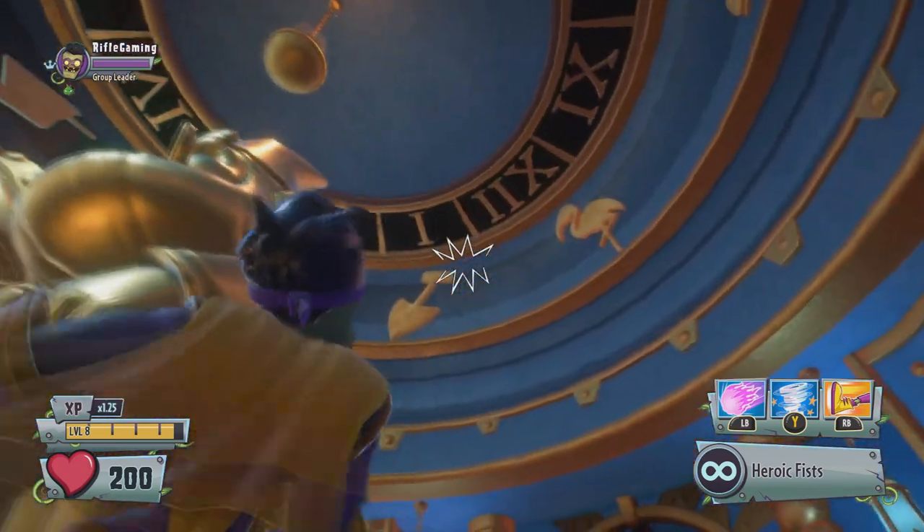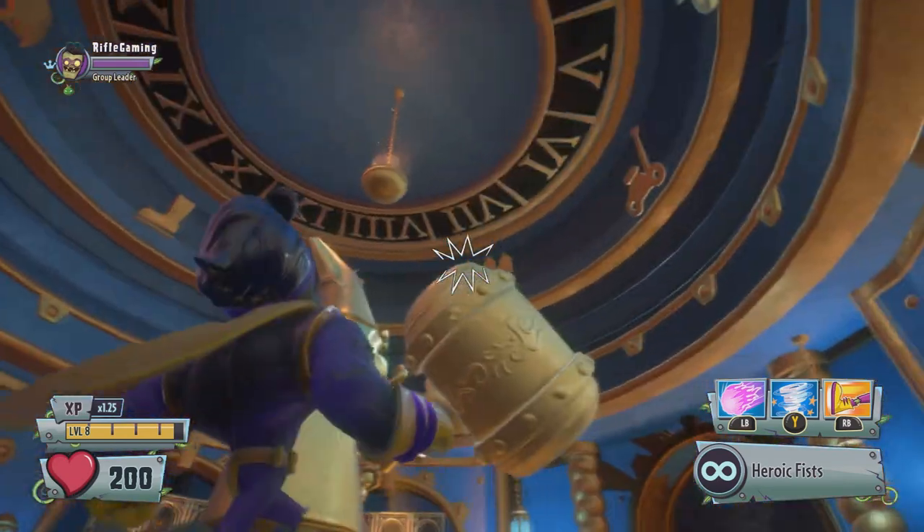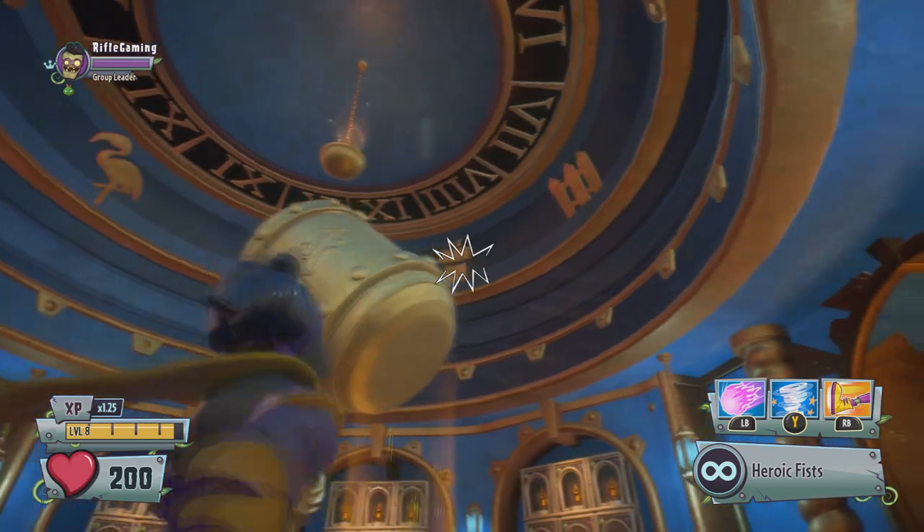If you go back into the room where the giant golden gnome with the hammer is standing in the middle and look up, you will notice a bunch of Roman numerals with symbols next to them. Those symbols are also seen on the doors, so they are up there for a reason.